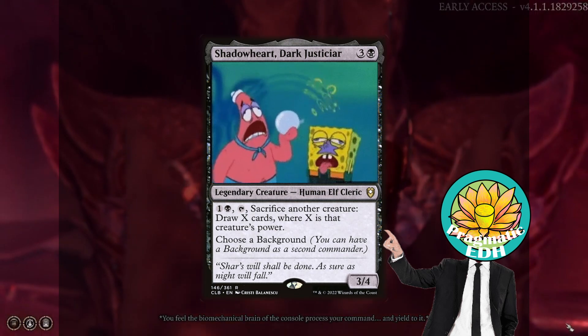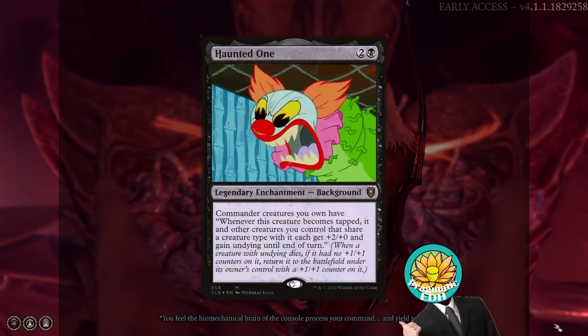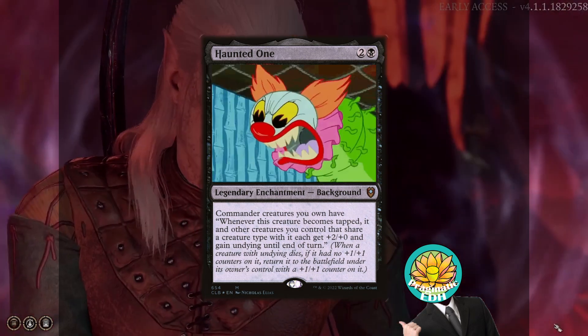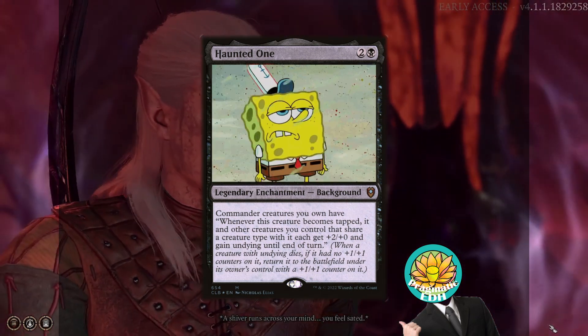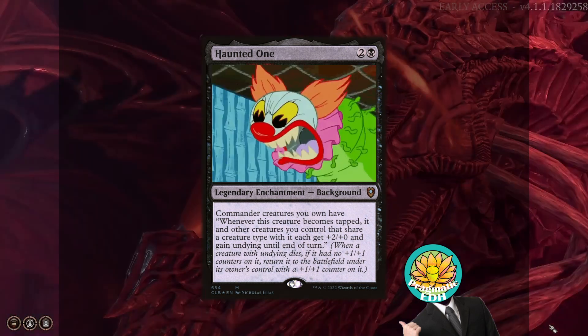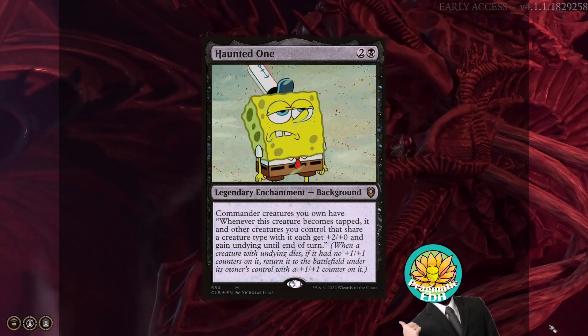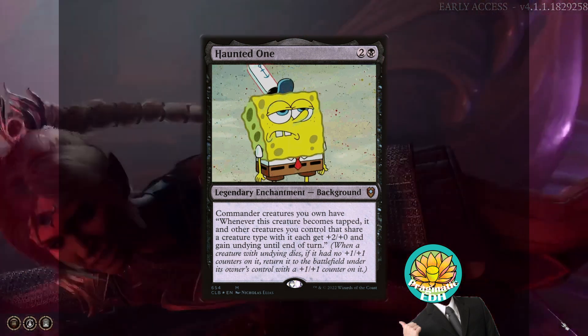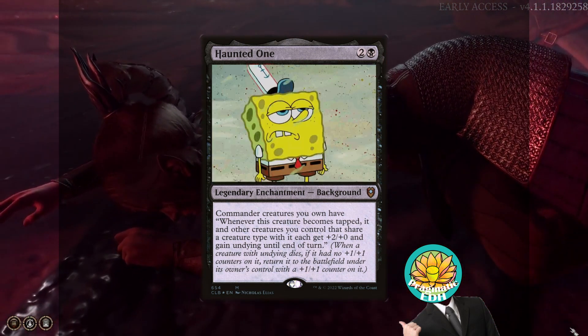The way we're going to do this is using a card called Haunted One. Haunted One says whenever your commander becomes tapped, creatures that share a creature type with it gain plus 2, plus 0, and have undying until the end of turn. Undying says when this creature dies, return it to the battlefield with a plus 1, plus 1 counter on it. Basically, these two cards synergize together excellently and allow you to draw tons of cards while retaining your actual board state's card value.